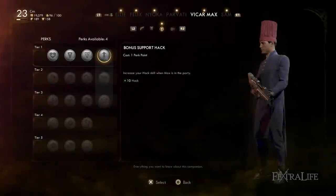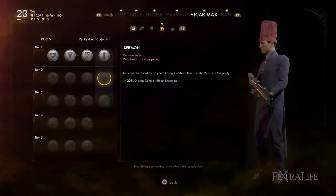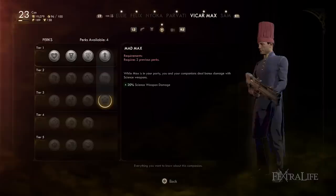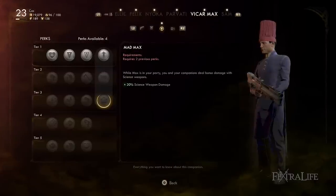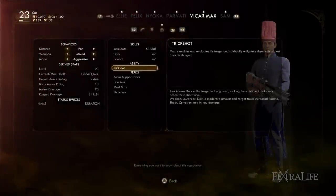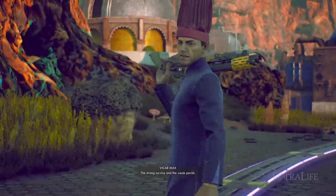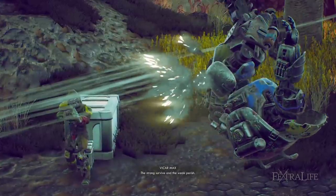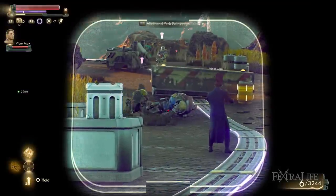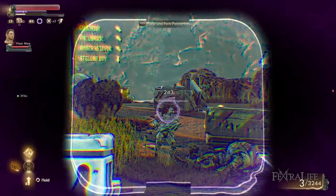Looking at Max's perks: he increases your Hack by a flat 10, adds 20% duration to dialogue combat effects like Cower, Scramble, and Terrify — which is almost useless — and increases Science weapon damage for you and your party, which is very good if you're using a Science weapon. The best weapon in the game happens to be a Science weapon, so if you're using it, taking Max is a no-brainer. His unique ability Trick Shot shoots an enemy with a shotgun, knocks them down, weakens them, and makes them more susceptible to non-physical damage — it's one of the best abilities in the game.